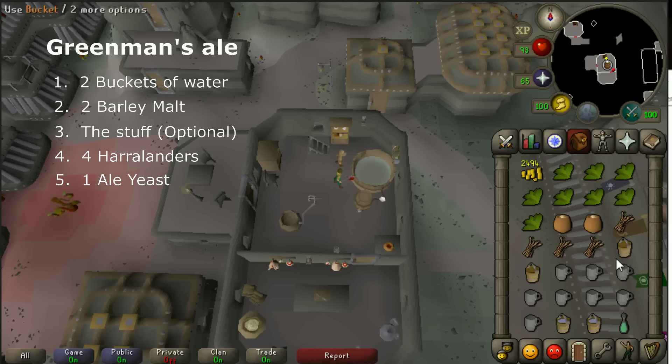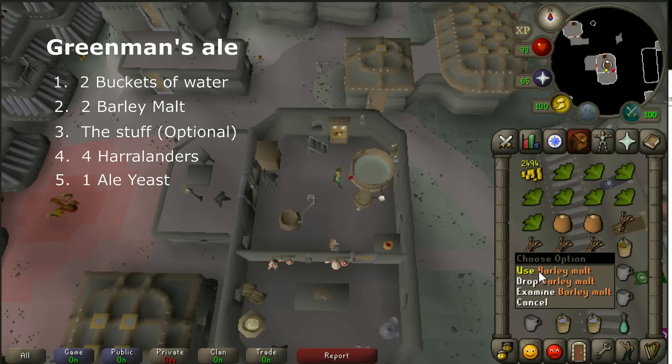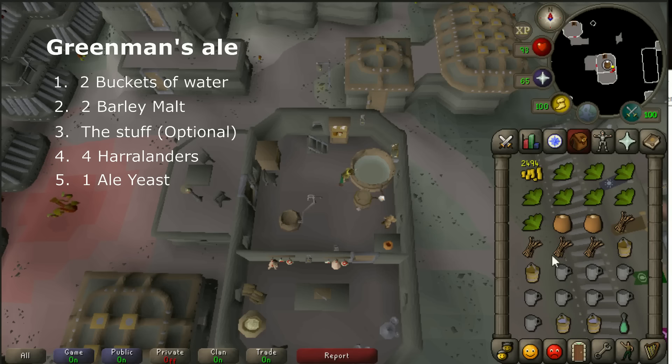Try to find out on the Grand Exchange what beer is making the most profit. Once you know what beer you have to make, search them on Google or find them in your cooking screen to see what ingredients you will need. Then you can come here with the right ingredients for your beer - it's gonna be way easier to sell them. Next, use your barley mold on the fermenting vat as well. You can buy this one on the Grand Exchange.